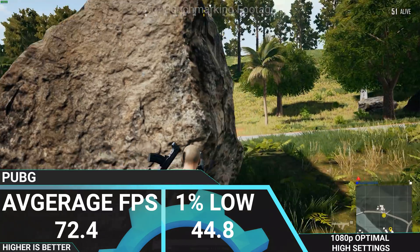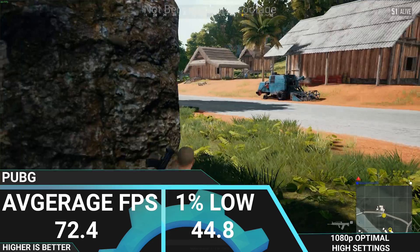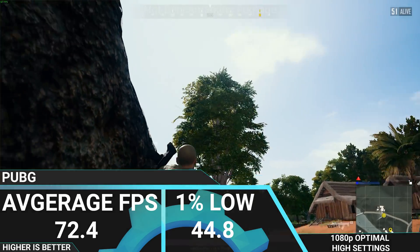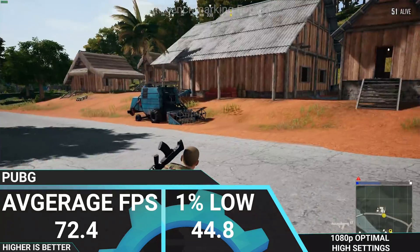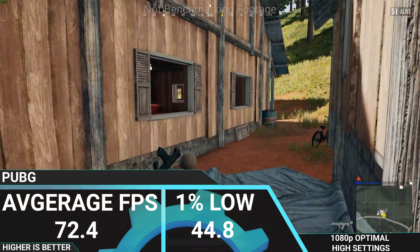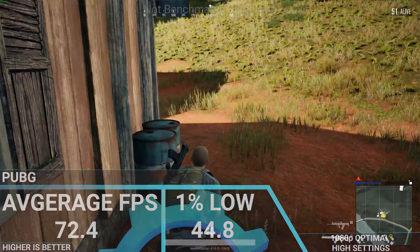The last game we tested is PUBG, which had an average FPS of 72.4 and a 1% low of 44.8. Very nice, very smooth, and very easy to play with. At 1080p it's doing a fantastic job with those high setting details — overall very impressive.